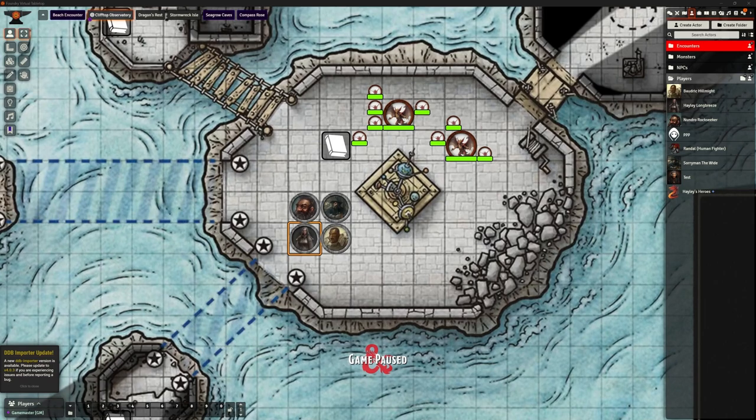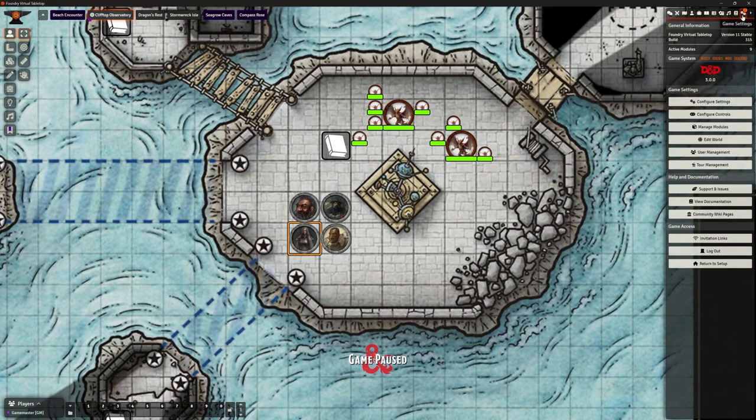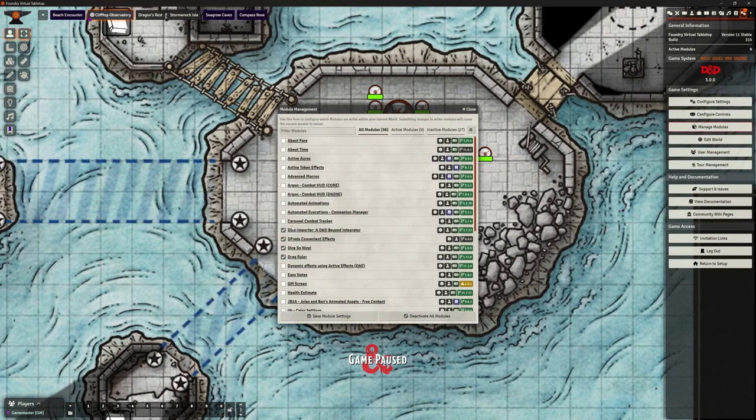Welcome back, this is The Clay Golem - our Foundry VTT series. In this video we're going to be looking at one of the add-ons: the Carousel Combat Tracker. If you're familiar with Foundry, you may be aware of the previous one - the Combat Carousel - which is an outdated version. This is basically an updated replacement for it, but it does something very similar.